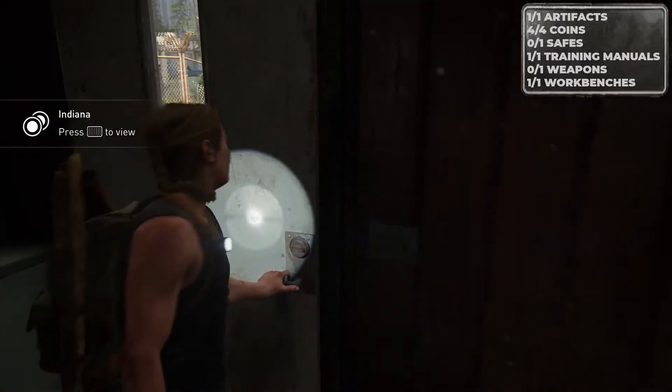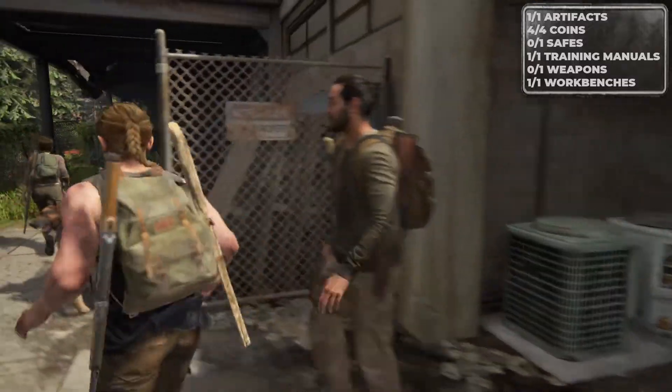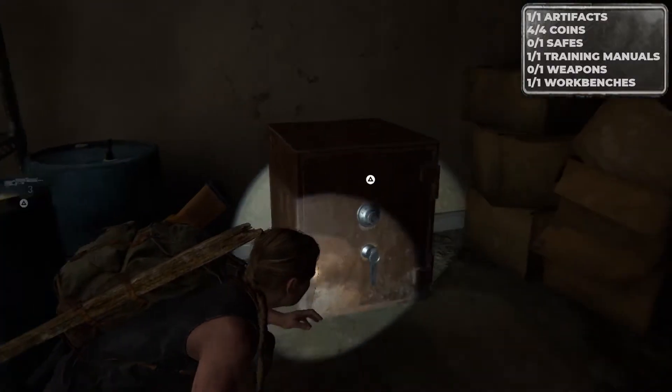After you grab that last coin, you're going to make your way outside and jump on out. Right where Mel is on the right is a little hole in the wall where you can find the safe. The combo for the safe is 17, 38, 07. Inside the safe is going to be our weapon.